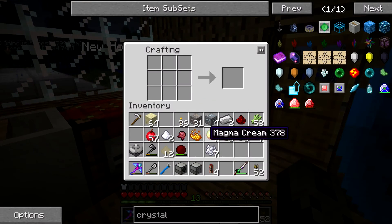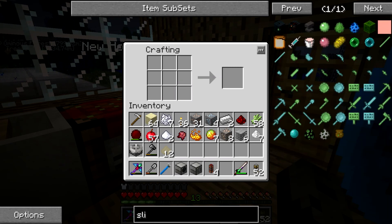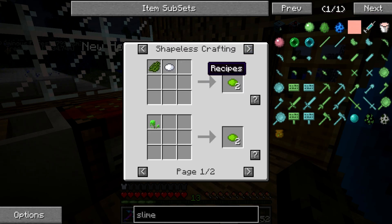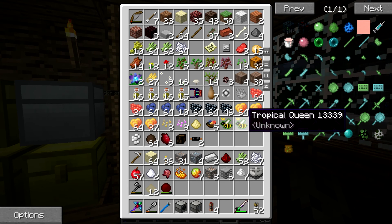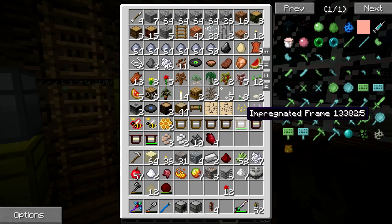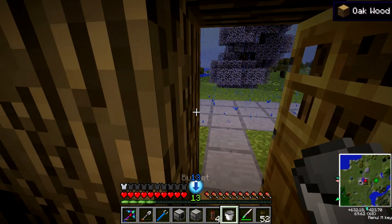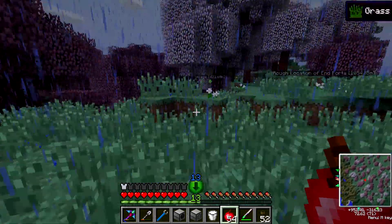I need to get lime green and a bucket of milk, and a slime ball. So I need cactus green — conveniently, I happen to have that — and a single bucket. I'm going to go find a cow and grab a bucket of milk. I have my bucket of milk.